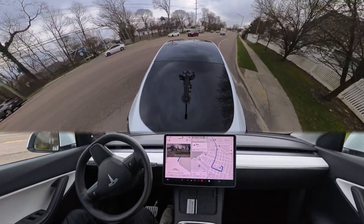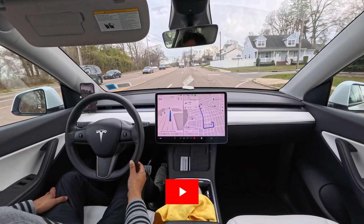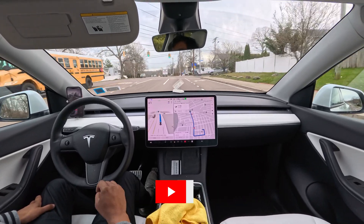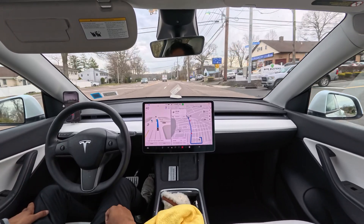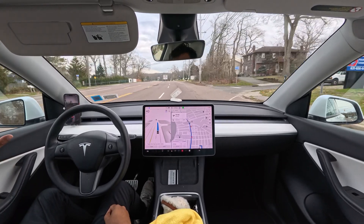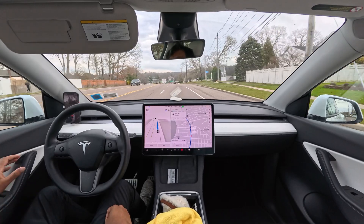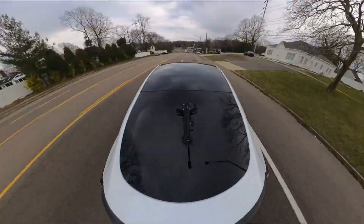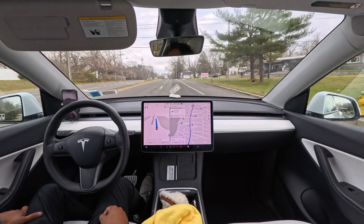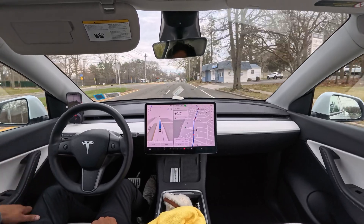Very nice and very smooth. If you guys are new to this channel, make sure you subscribe and support this content creator who makes content about Tesla FSD. While I'm talking, you'll see the car just ignored that yellow light — very nice, very human-like driving, very smart. At this upcoming stop sign we're going to make a left turn, and the car avoided that yellow light perfectly.